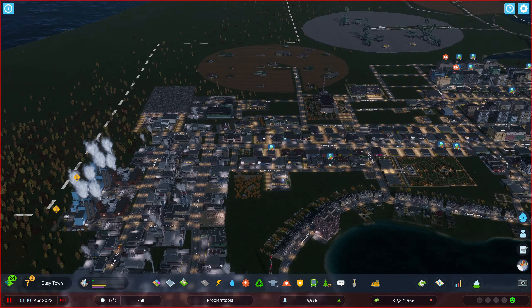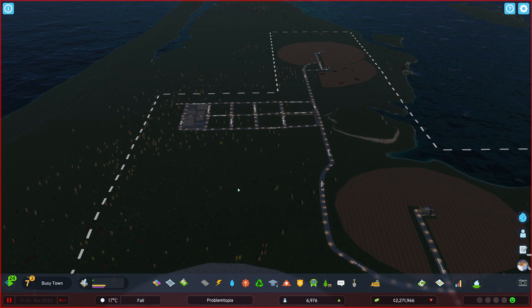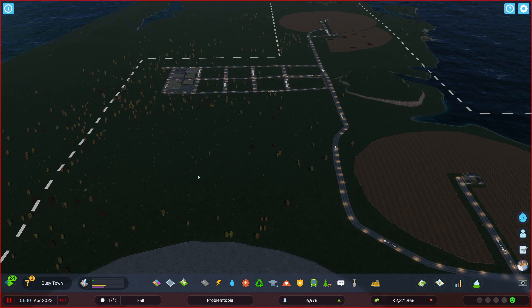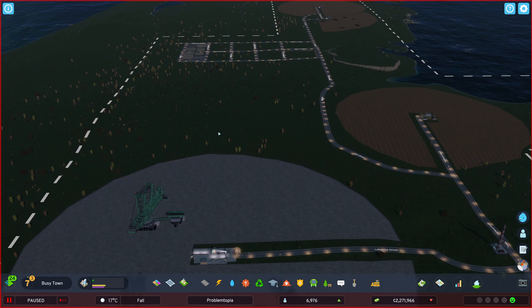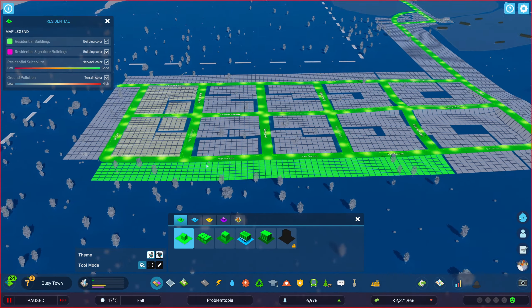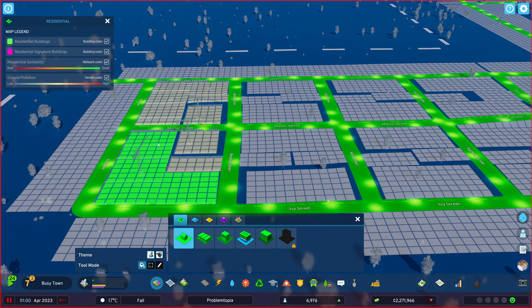We're also looking at expanding into this section over here. I wanted to use it for crop farming, but that didn't work out — we learned that lesson the hard way. That's fine, we know these things now, and what that means is we also have a bit more space to grow some communities or whatever. We can even use it for some commercial stuff out this side, maybe housing — we'll see.